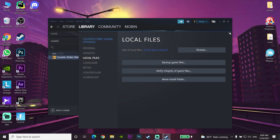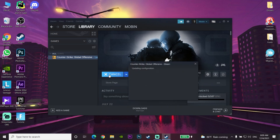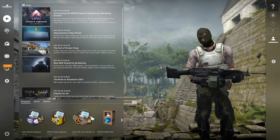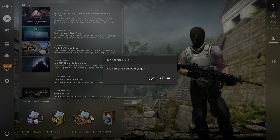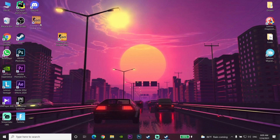Now try to launch CSGO again and as you can see it worked — I can now play CSGO on my computer. One of these solutions should fix your problem. Thanks for watching, I hope this video helped you fix the CSGO fatal error. Please drop a like and subscribe to my channel. Peace out.